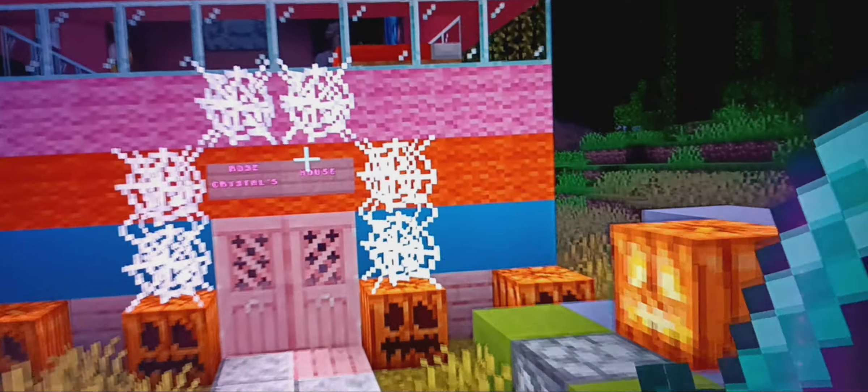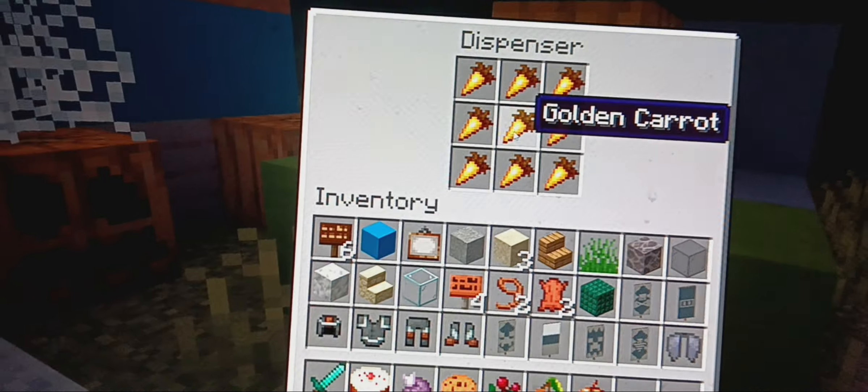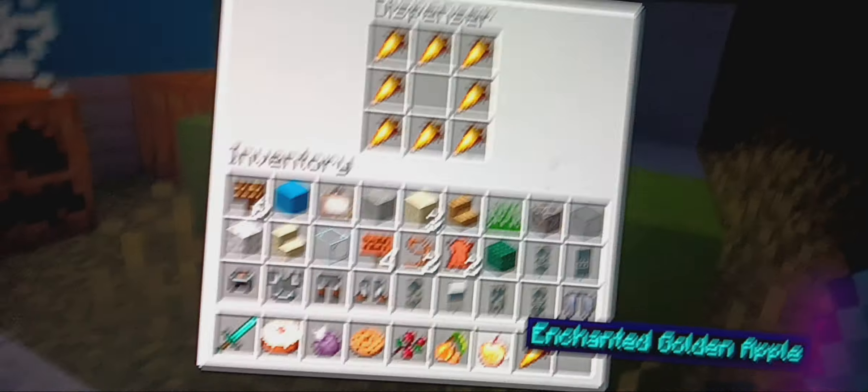The final candy we need to collect in our candy hunt is at Rose Crystal's house. Opening it up, we have the golden carrot, which technically isn't a candy, but we'll consider it for the sake of this hunt. With all that being said, that is all seven candies collected.